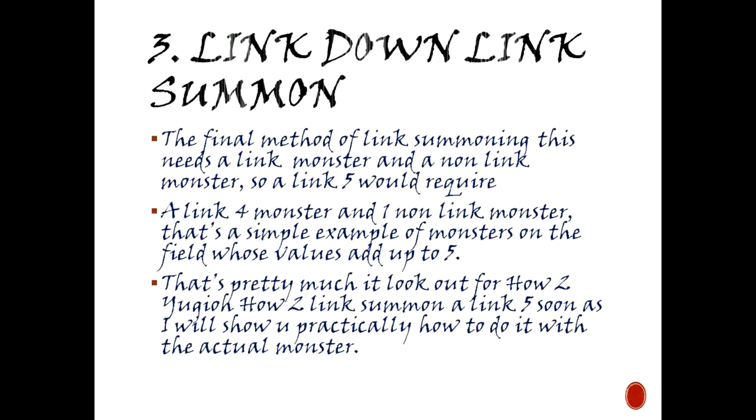Three: link down summon. This needs a link monster and a non-link monster, so a Link 5 would require a Link 4 monster plus one non-link monster. That simple — any combination of monsters on the field whose values add up to 5.